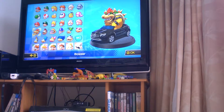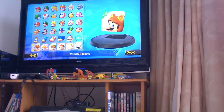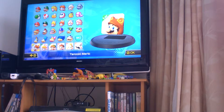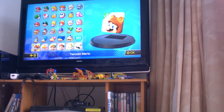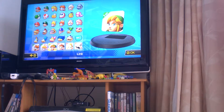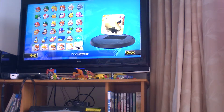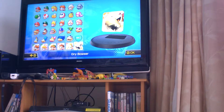Each of them are going to bring new carts, new courses, and new characters. If you buy pack one, you'll get Tanooki Mario, Cat Peach, and Link. If you buy pack two, you'll get a Villager, Isabelle, and Dry Bowser — and I freaked when I saw Dry Bowser.